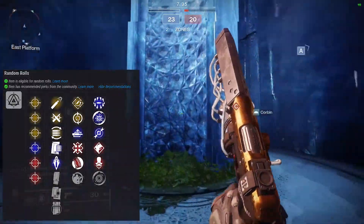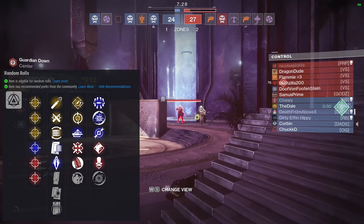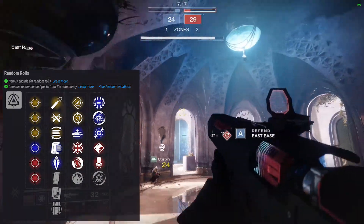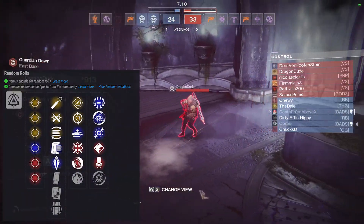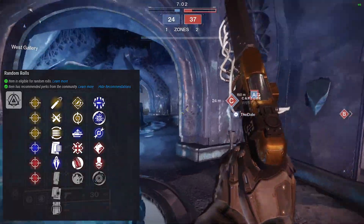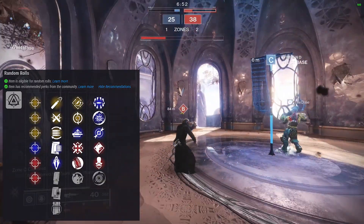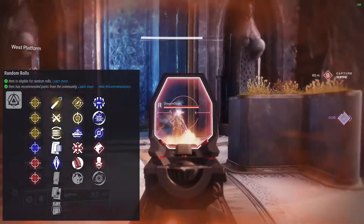For the first perk column, we have rapid hit, feeding frenzy, auto loading holster, firmly planted, hip fire grip, and field prep. I like feeding frenzy — it's a solid choice. Get a kill and it makes you reload really fast, similar to Outlaw. Rapid hit is not bad either since as a sidearm you'll land lots of shots and only need about four hits to max it out. Hip fire grip is great if you're playing from the hip constantly, but feeding frenzy is the better all-around choice.